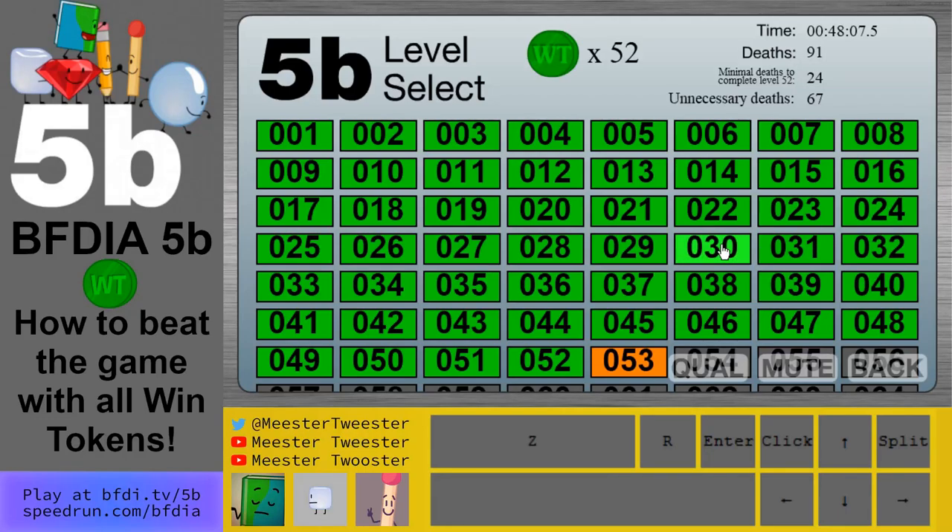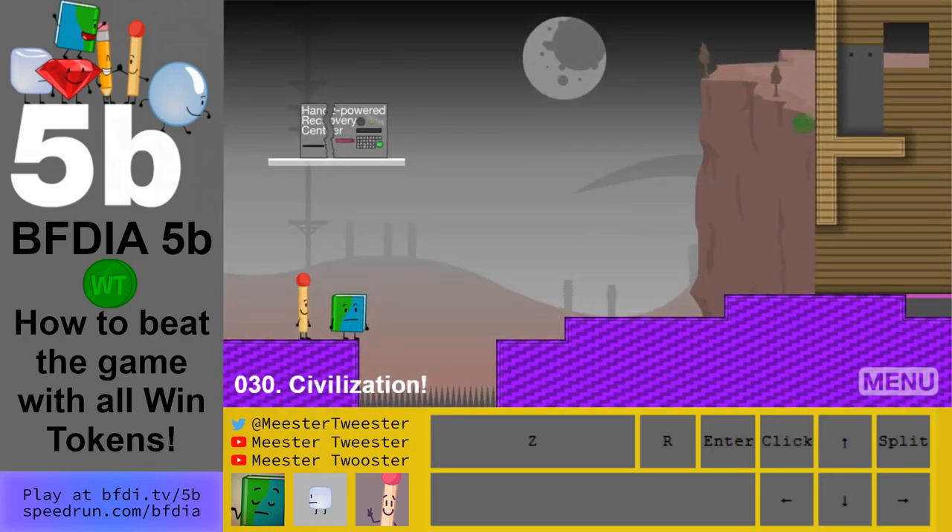Level 30 is a very long level. Throw Book off — Match can get across. You can also switch to Book and catch her in mid-air; I'll show that quickly but you don't have to. Throw Match up there, and that's it — that one's pretty easy.